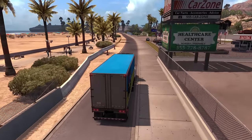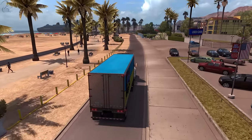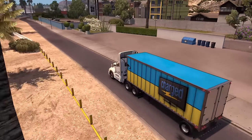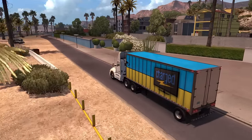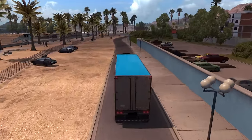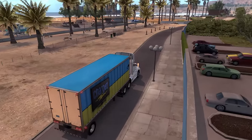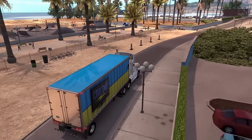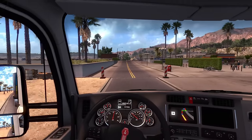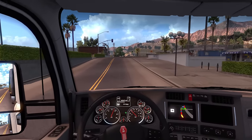I'm truly blown away by the detail on this map — it's staggering how many objects there are. Look at that yellow house on the right, banana Yazoo colour. Skateboarders in the park, the lovely beach. Here I am sat in my truck and I don't even know if it's air conditioned.